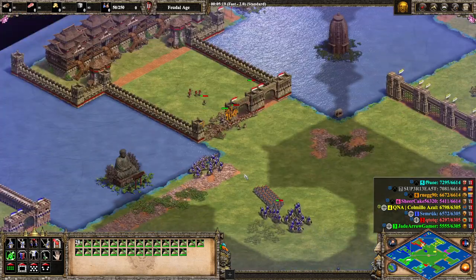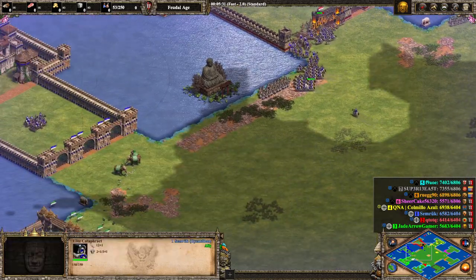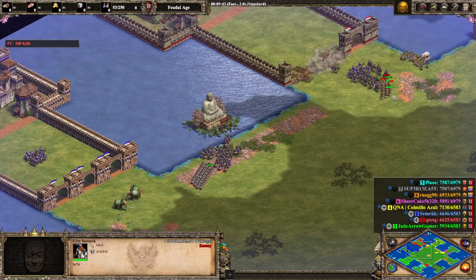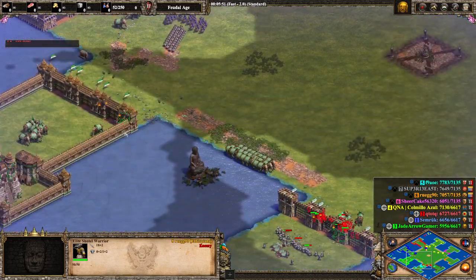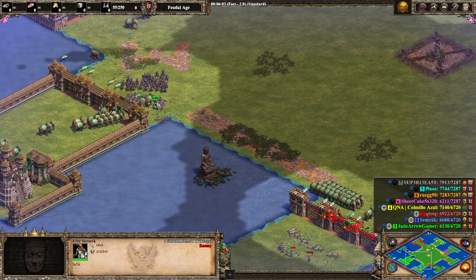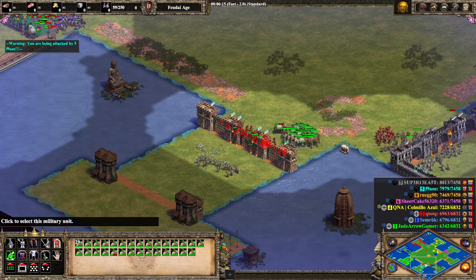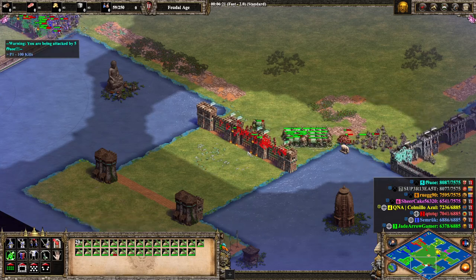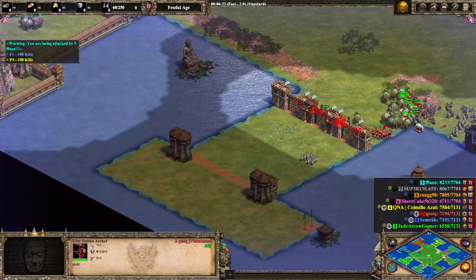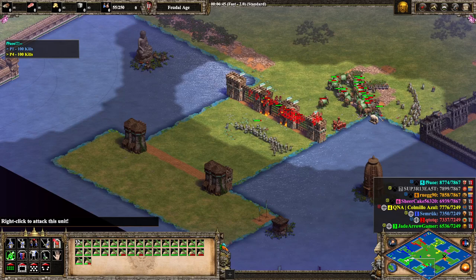An important aspect of this game mode is timing and coordinating your attacks with your allies. For example, the Byzantine player with Cataphracts hard counters Berserks and Shotel Warriors, so he's going to be running around trying to deal damage and eliminate those enemy infantry forces. It looks like red is going to take this gate out — it'll take him a while, but he should be able to do it since Rattan Archers have such high pierce armor that Genoese Crossbowmen aren't going to take them out very quickly.